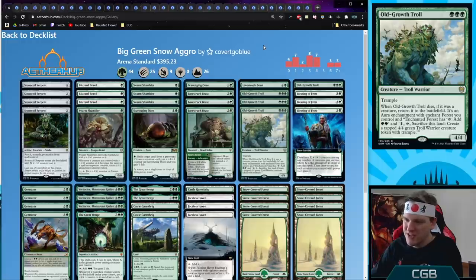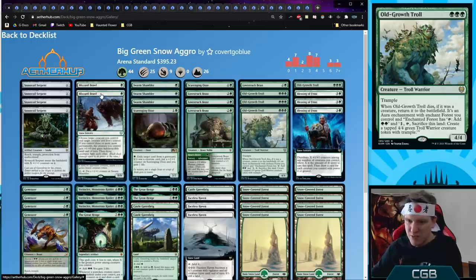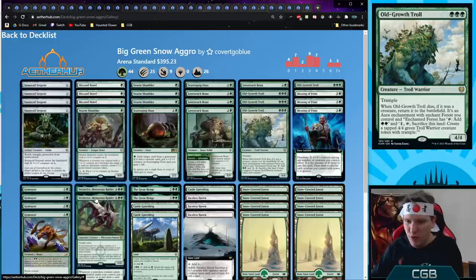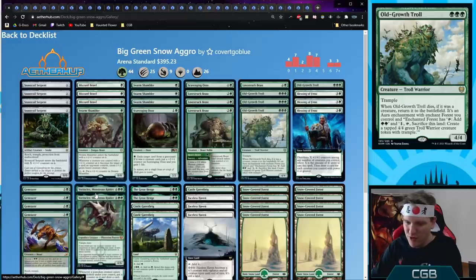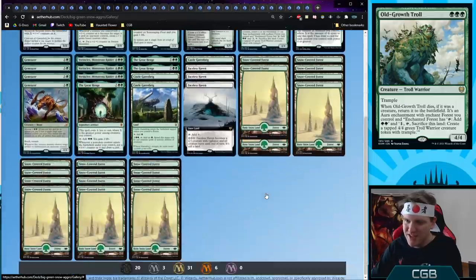Big Green Snow Aggro — going for size over quantity. Using Blessing of Frost with all our snow lands to draw a good number of cards in the mid game and gas up threats to go over the top. We also use Blizzard Brawl as a snow card and Vorinclex at the top of the curve along with the Great Henge. We have Faceless Haven and I'm still crowbarring in Castle Garenbrig because five mana Vorinclex sounds great.